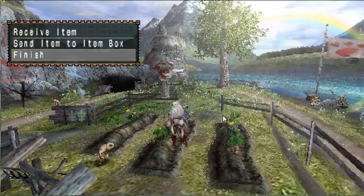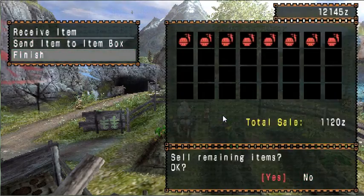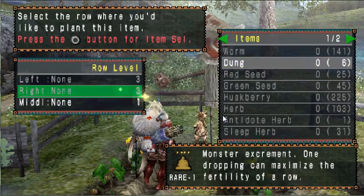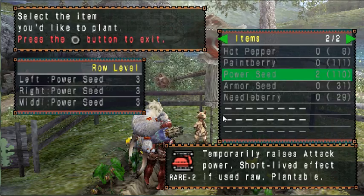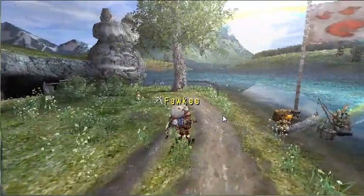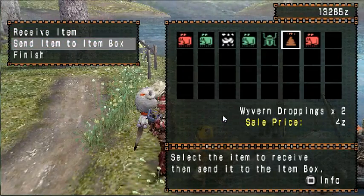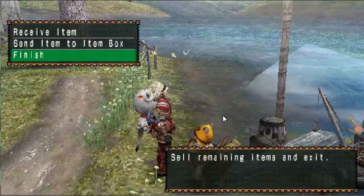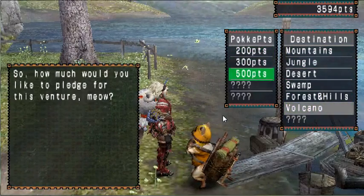I'll grab these storm cinder seeds and sell those too — that's a little over 200 more zenny. I'll spread out some dung which maxes out my fields, allowing me to get the highest yield. Put down power seeds — I've got a whole bunch of them, 110 plus 2 in my inventory so I use them a lot on quests as well. Here's Trenya — you fund his voyages with Poke Points and he brings back stuff for you, like Wyvern Droppings, which is essentially like using a dung on all three fields at the same time. I usually go to the forest and hills for 500 points.